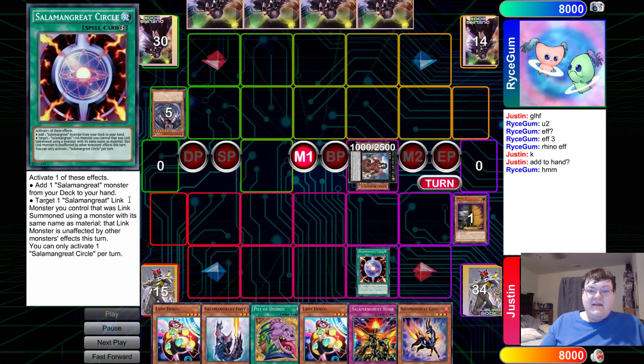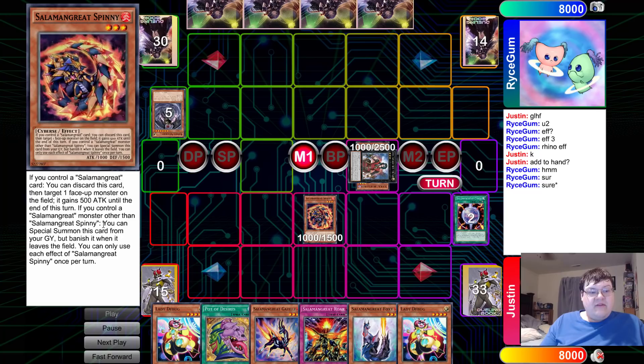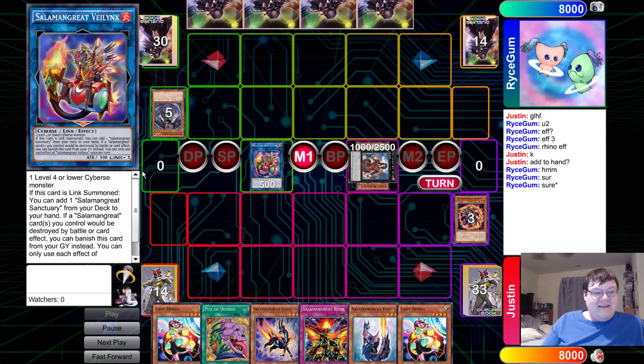Rota resolves, adding Spinney. If you control Salamangreat, you can discard this card to target one. If you control a Salamangreat monster other than Spinney, you can special summon this card. We're going to normal summon Spinney. This is so dumb, by the way. For those who haven't seen much about Salamangreat, they have a Link 1 which is Vilenix.